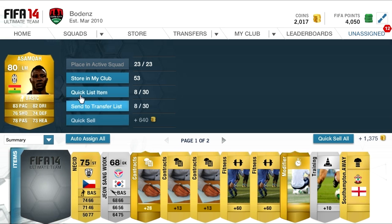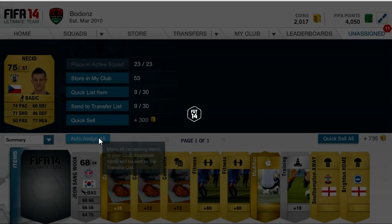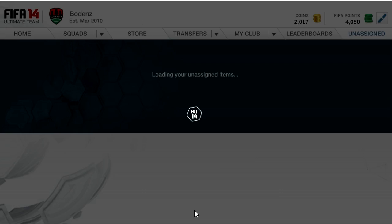Next pack is Asamoah, who goes for about 3,000 coins. And I think that position modifier — CAM to CM or something like that — is also a good one. Didn't show it in the video because I'm a bit of an idiot.